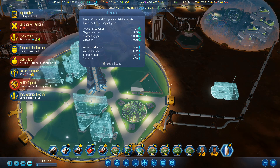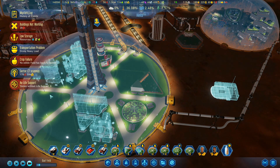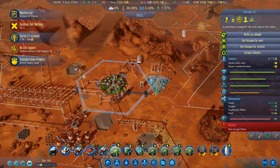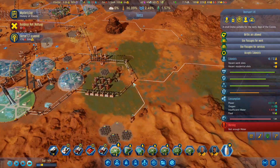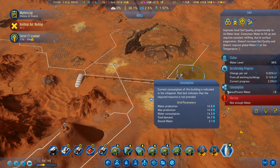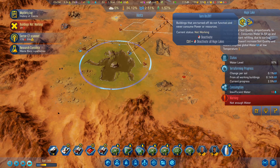Why have I got minus 25 water? Stored water 0. I'm hoovering up the water with this and with that. Dome without life support — all the domes have got no life support, I've got no water. Having no water is going to present me with some serious issues. So first up, let's go round and switch off the lakes so they won't use water. I've got that lake, I've got this lake over here. Not enough water — turn that one off. Research complete. Go up over here to this one and turn that one off as well.